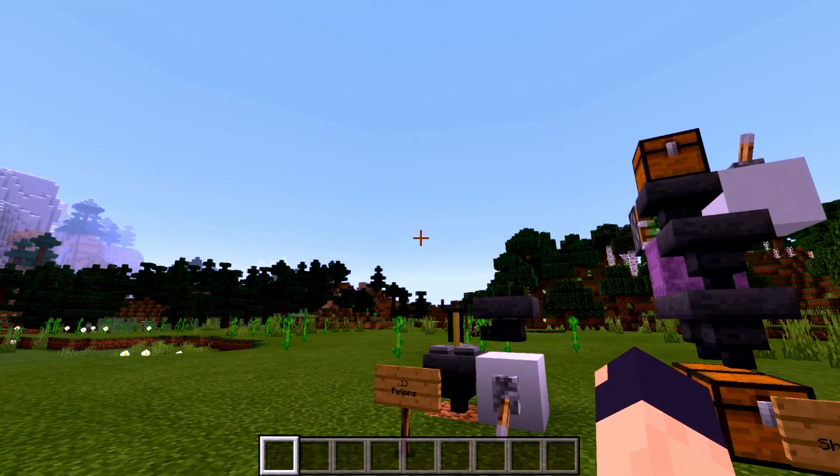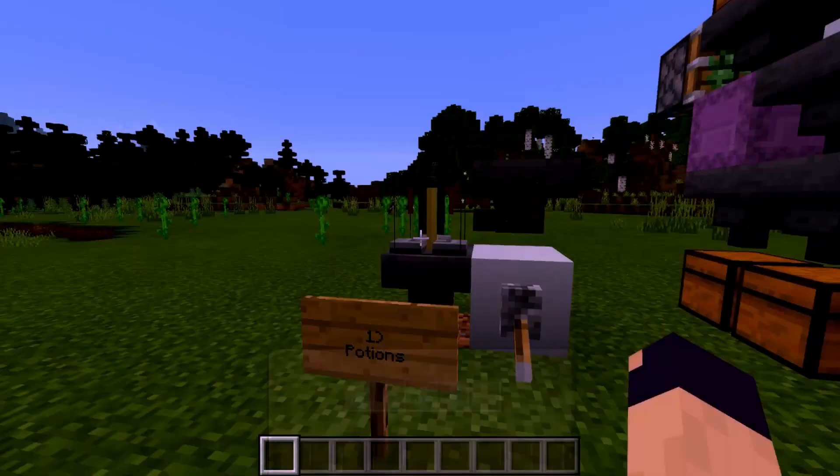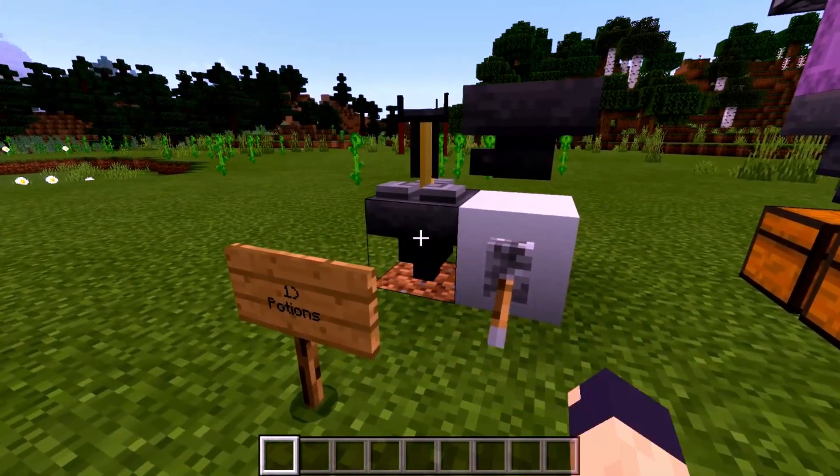These have to be done in a fairly specific order, although it can be a bit out of place if you want. The first one is going to be potions. Potions can be sorted out because they will go into a brewing stand and then you can just suck them right out.